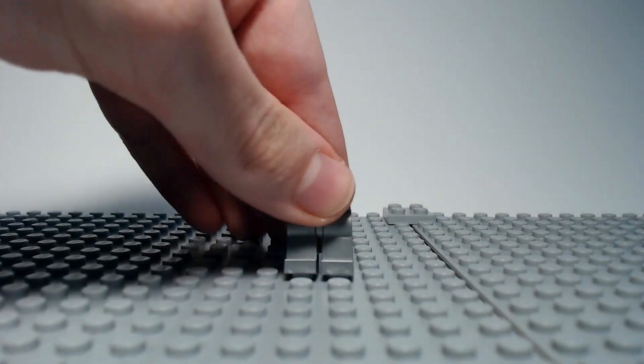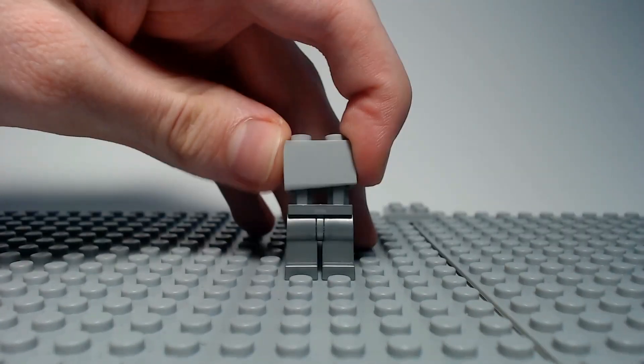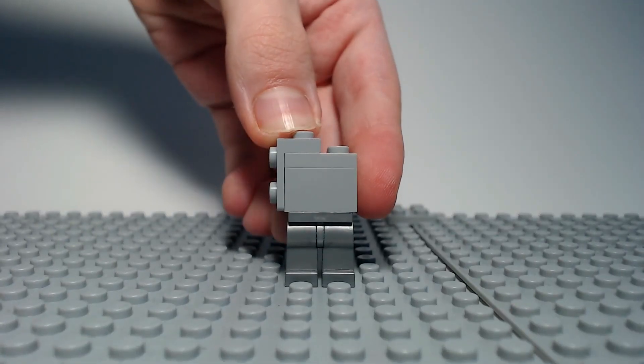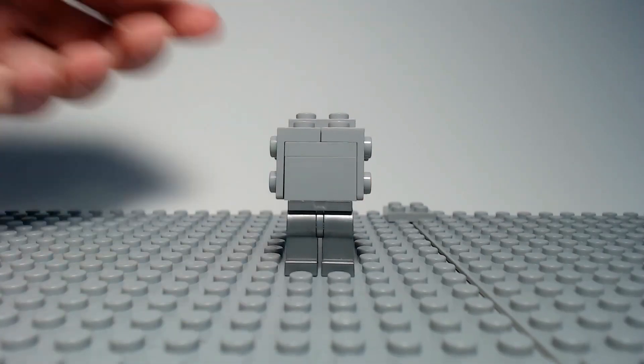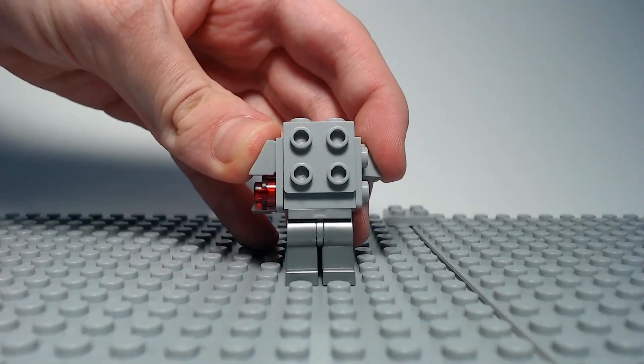For day 19 we're gonna be building Cyborg as a Christmas tree. First I got Cyborg's legs, then a 2x2 brick, then a flat 2x2, then four of these special pieces that I don't know what they're called for each side. Then I put a transparent red stud on each side along with gray slopes.